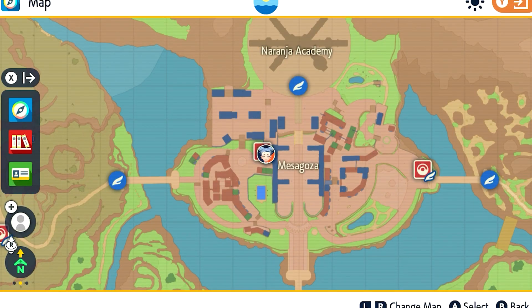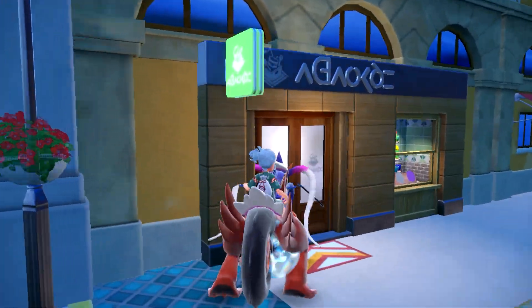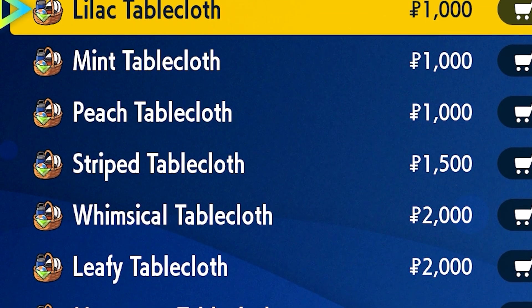Where to find these is pretty easy — there are three total picnic stores in the game. We will be heading towards Baldea for the first one. When you go to Mesagoza, it's right behind the first wall you see when you fly there. As you can see, we got a bunch of cloth, so go ahead and buy all of these up.